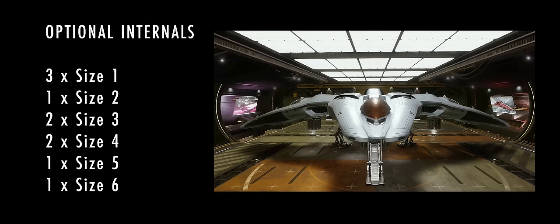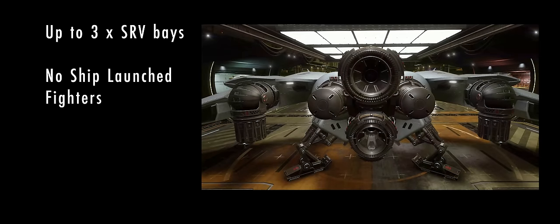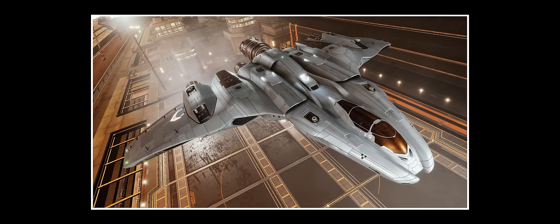As far as optional internal slots go, here is how the Mandalay breaks down: three size 1s, one size 2, two size 3s, two size 4s, one size 5, and one size 6. That last slot gives it the potential to scoop fuel on a par with the Asp Explorer, and there's also ample room for multiple SRV bays and a top-tier Guardian FSD booster. The ship cannot, however, accommodate a ship-launched fighter — something often used by some explorers for surveying planetary surfaces, particularly with an Anaconda. Hopefully the Mandalay's decreased overall size and increased manoeuvrability will mean that an SLF bay will be largely redundant for exploration.